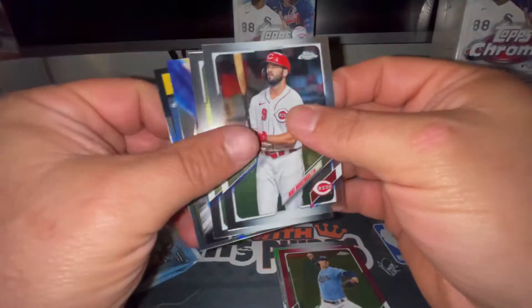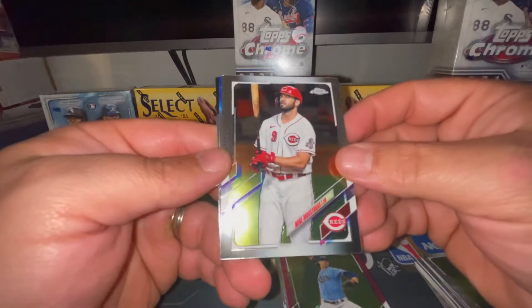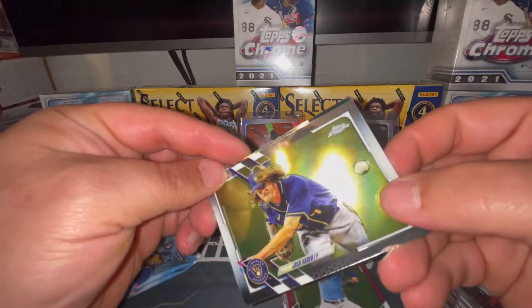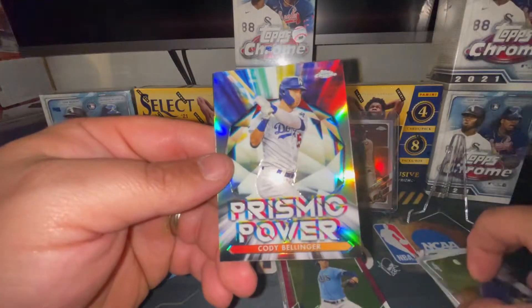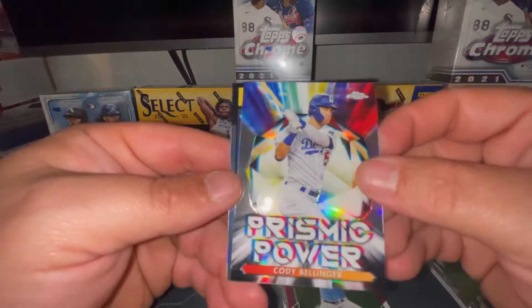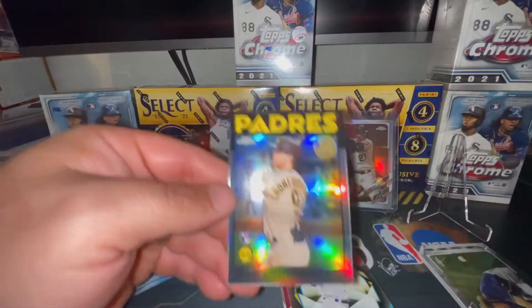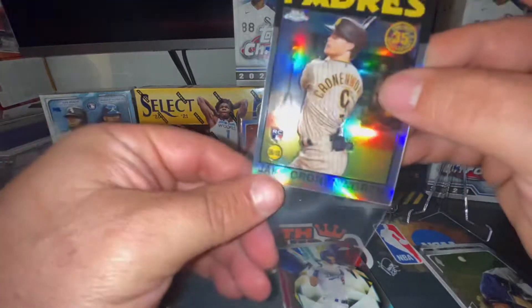This pack felt a little thick but it's not anything extra. Mike Moustakas, a Josh Hader, and a Cody Bellinger on the Prismatic Power, and a Jake Cronenworth rookie card on the '86 Topps.